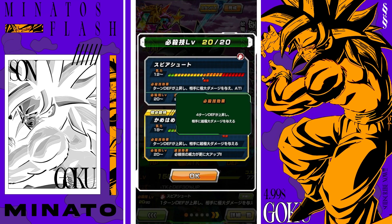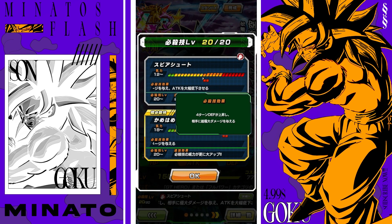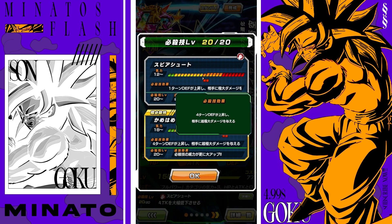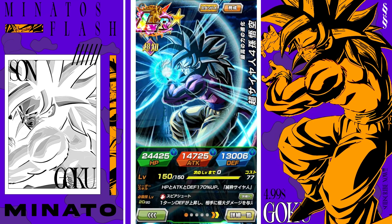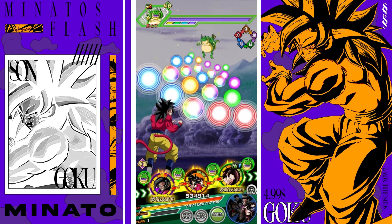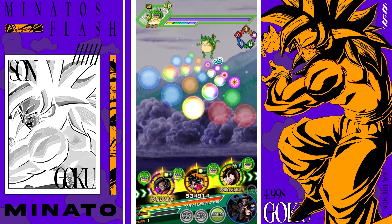His super attack effects: his 18 Ki raises defense for four turns and deals mega colossal damage. On his 12 Ki, he raises defense for the turn, causes colossal damage, and also greatly lowers attack. That's pretty much it for him in terms of linkage. We're going to go ahead and get him to a full 24 Ki.